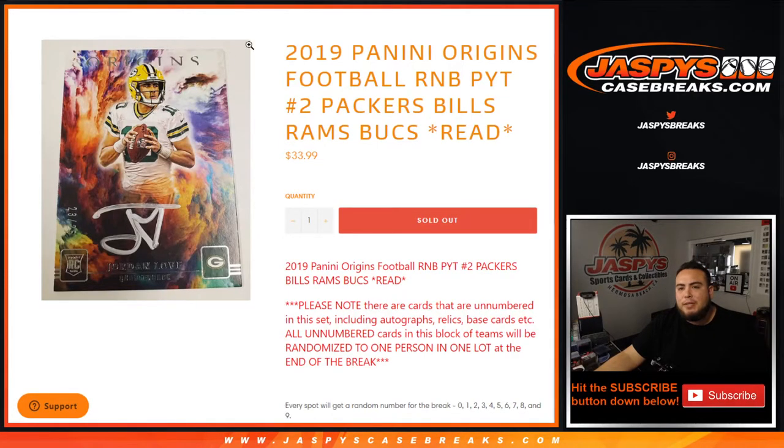What's up everybody, Jason here from JazzBeastCaseBreaks.com. This is a quick random number block randomizer for the last four teams in Panini Origins picker teams number two. This is for the Packers, Bills, Rams, and Bucks.